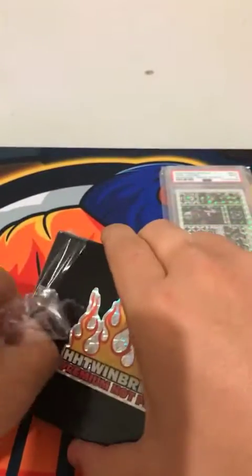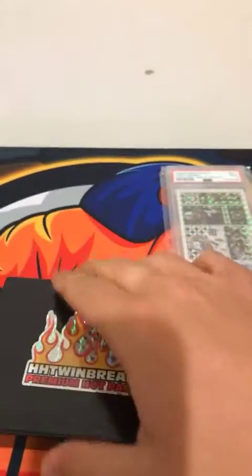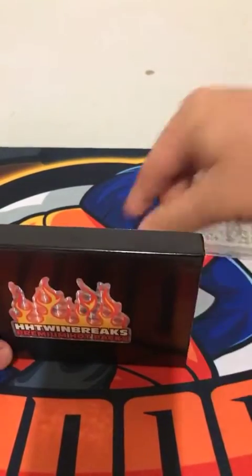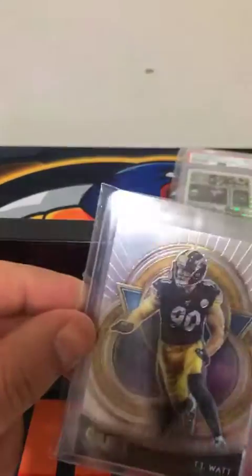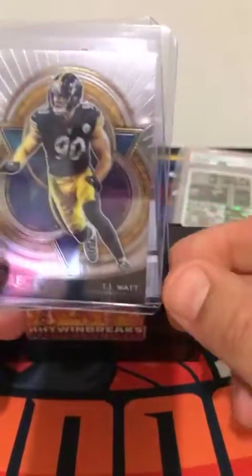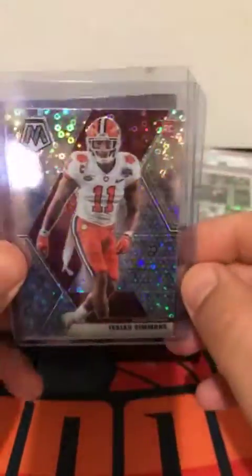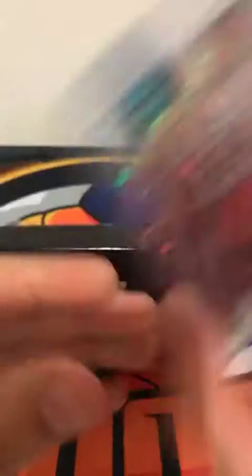Number 21. Alright, that's what we got. Let's start with the vet and auto here. We do get a TJ Watt Mythical. I actually really like these cards. Pretty happy about that. And behind them, we got an Isaiah Simmons. Nice. That's the no huddle variation, right? Prism? I believe. I don't know. Don't listen to me.